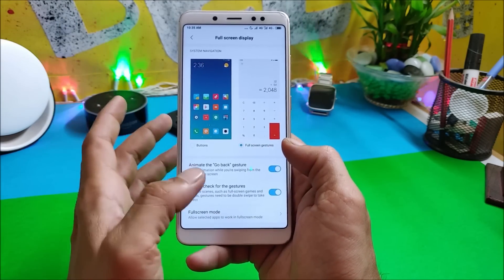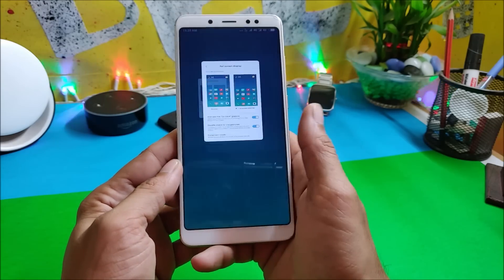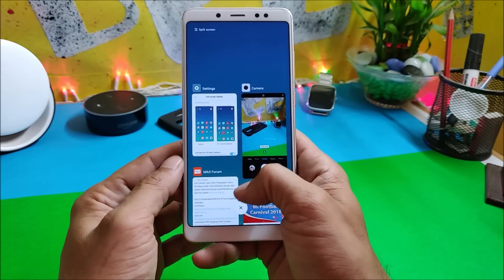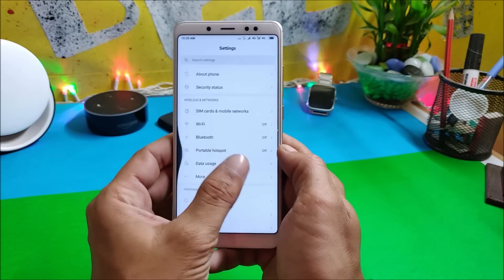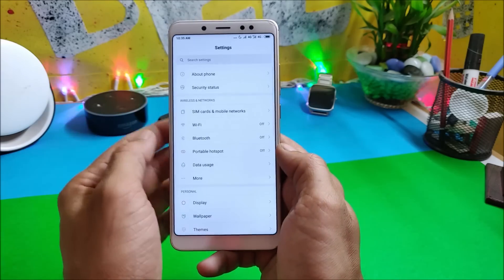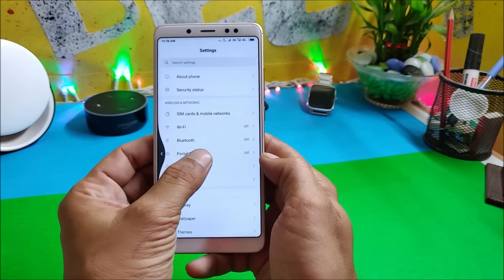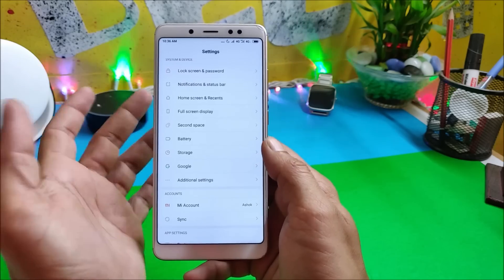If you're not aware of full-screen display, you can disable the navigation bars and use full-screen gestures. Swiping up takes you to the home screen, swiping up and holding takes you to the recents panel, and while inside any application, swiping from left or right takes you back to the previous menu. Swiping from either side and holding switches back to the previous application used.